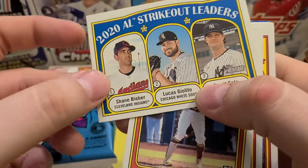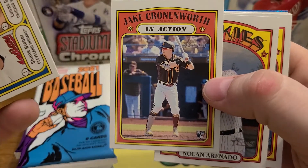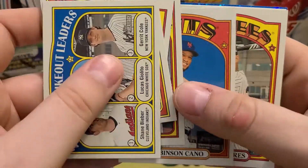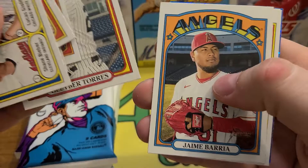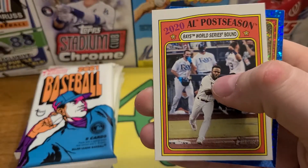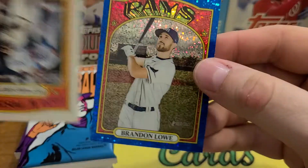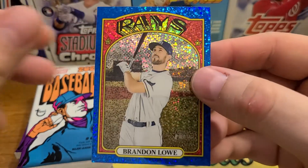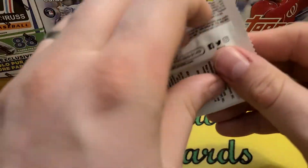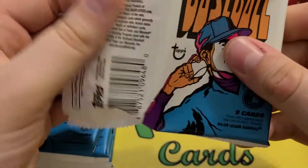Strike Out Leaders — Shane Bieber number one. I think he got the Triple Crown. He doesn't have very many cards, so this one's kind of cool to get. Got another one of the Blues — Brandon Lowe, sneaky good player. Check out his WAR stat from last year — I think he was top 20-ish, so kind of slept on.